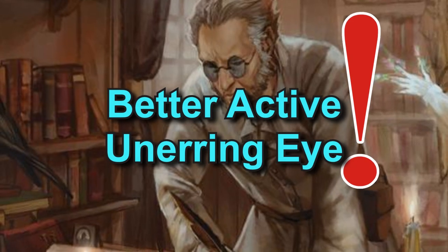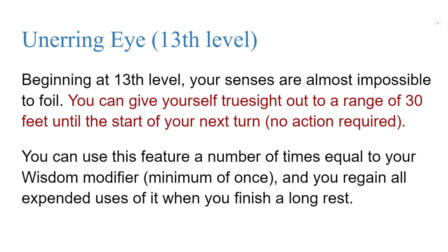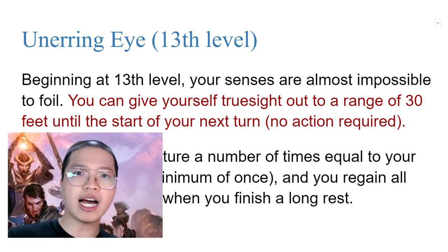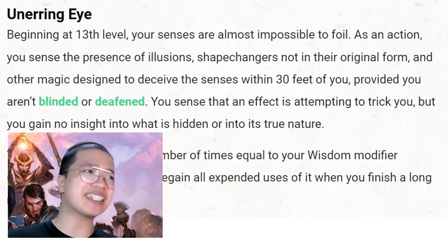So with that said, I decided to fix this ability by shifting it entirely to the active side. The ability now reads — Unerring Eye: Beginning at 13th level, your senses are almost impossible to foil. You can give yourself true seeing out to a range of 30 feet until the start of your next turn. No action required. You can use this feature a number of times equal to your Wisdom modifier, minimum of once, and you regain all expended uses when you finish a long rest. Still keeping it limited in use, but backing the effect to true seeing instead of whatever the original was.